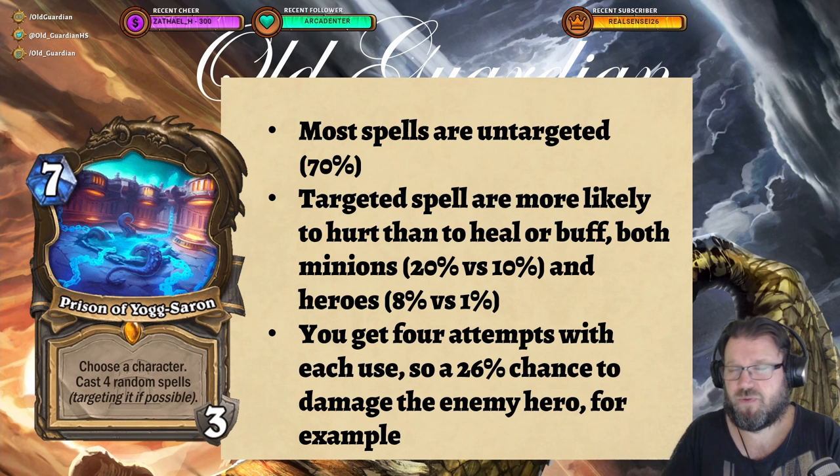Obviously you also get four attempts. Each time you use Prison of Yogg-Saron it casts four random spells. So for example, if you target the enemy hero you have an 8% chance per cast — that means you have around a 26% chance to actually deal some damage to the enemy hero. Obviously this damage can range from like one damage all the way to a Pyroblast — 10 damage to the dome. So yeah, things can definitely happen.